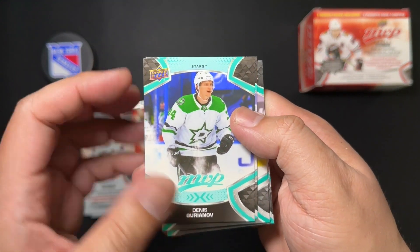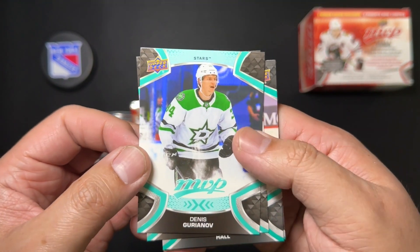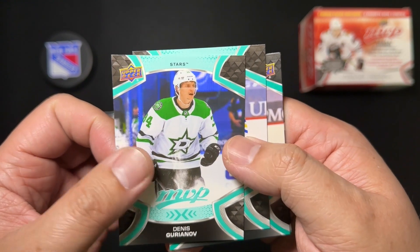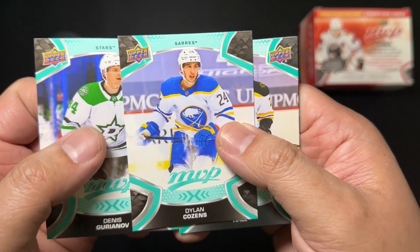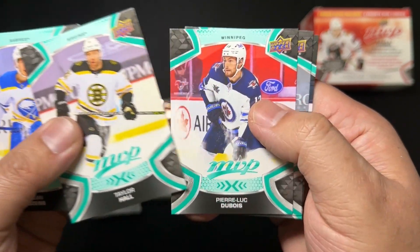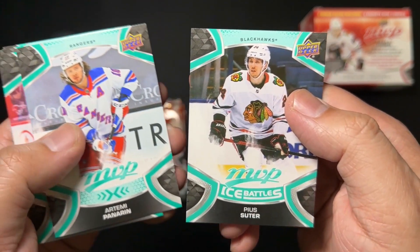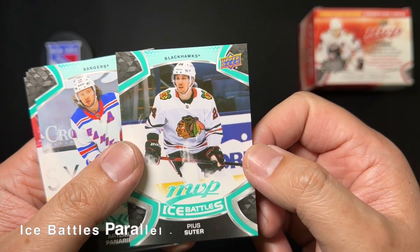As usual, MVP design — not the greatest, not a huge fan. For some reason I think it's been getting worse lately. But there we have Gurionov, Cousins, Taylor Hall, Pierre-Luc Dubois, Panarin, and an Ice Battles variant of P.S. Suter.